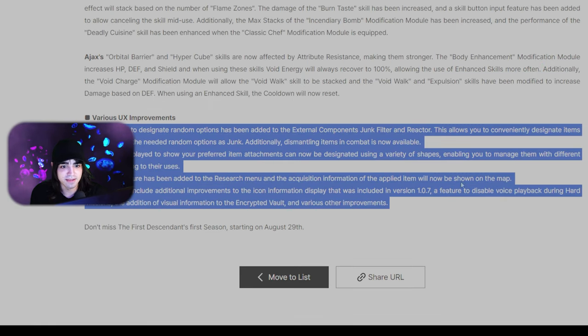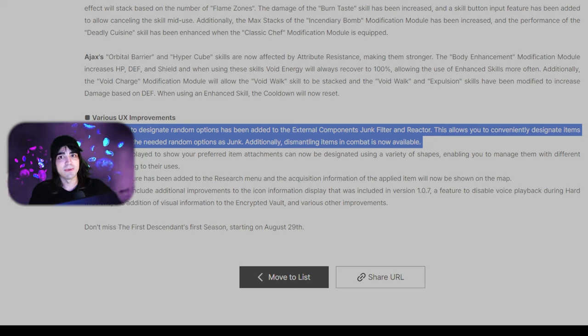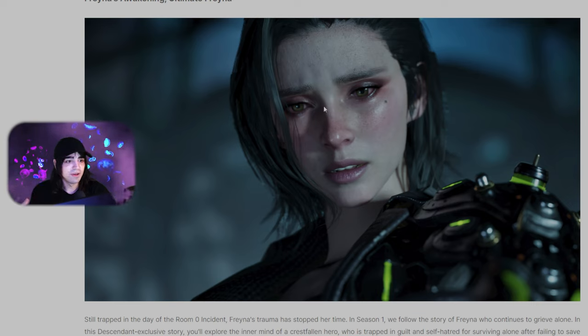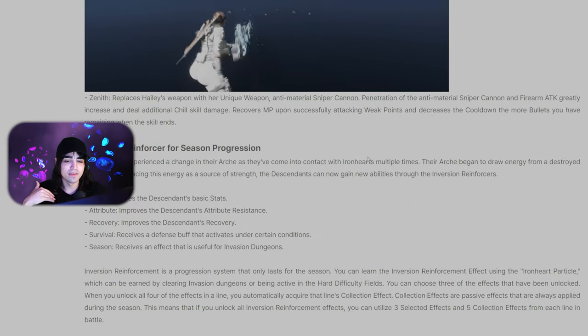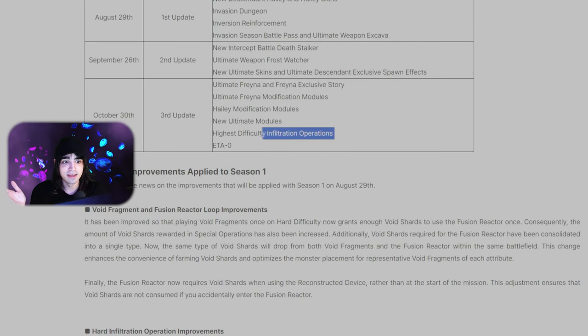There's also a bunch of UI improvements — you'll be able to use shapes and shapes filtering, and the junk filter is getting better so you can easily select things like 'I don't want sub attack' and just delete any reactor that rolls sub attack. You'll also be able to dismantle while in combat — I've been complaining about that constantly. I'm trying to dismantle and you start getting shot and can't dismantle and have to exit and run away. They're finally fixing that. That's all the new info for the new season. I'm looking forward to the inversion reinforcer and mostly the higher difficulty infiltration operations, but those aren't coming until October 30th.